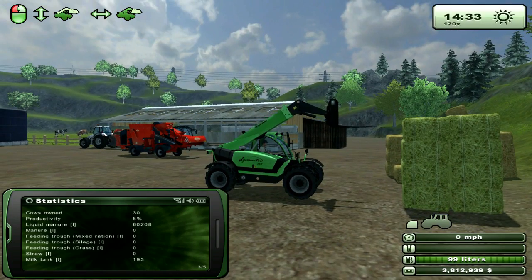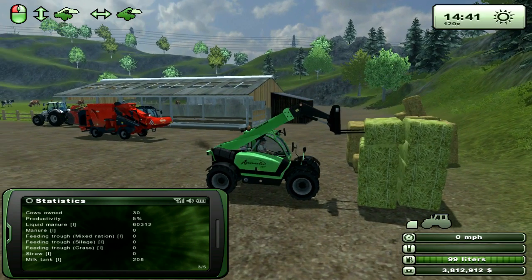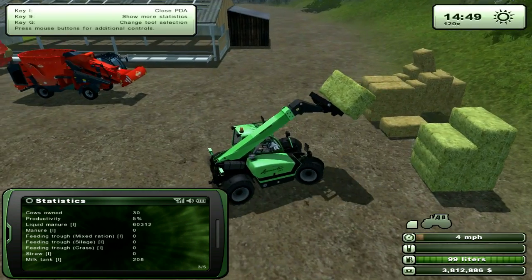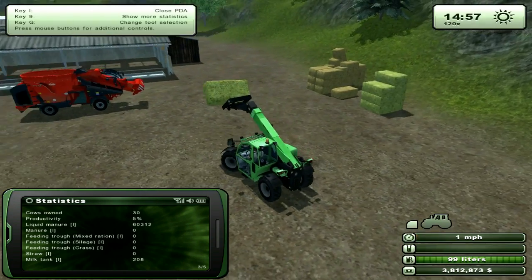Again, kind of like all forklift stuff, line it up - move your camera angle and line it up. So two green, one brown.